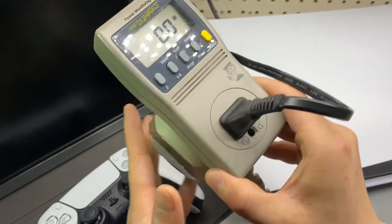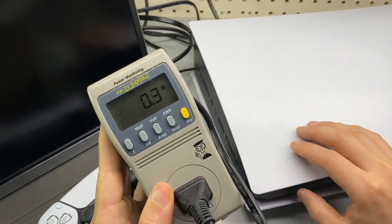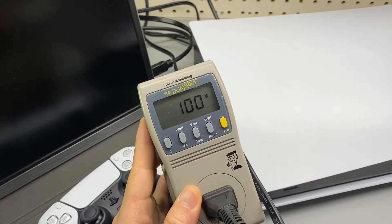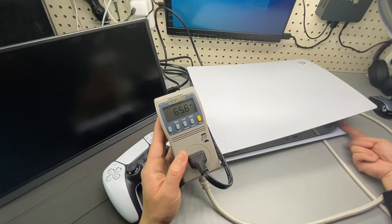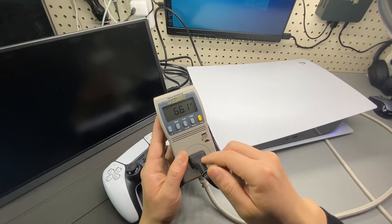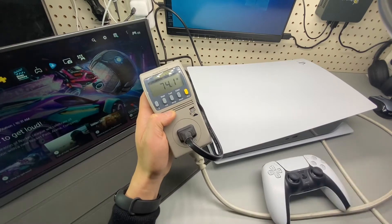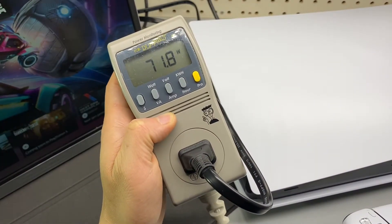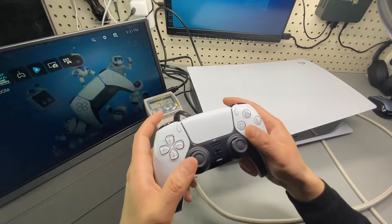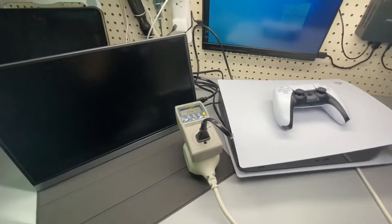I'm using the fast boot-up mode, so let's power it on again. The light is blue — we're looking at 66 watts, and after reboot it's at 71 watts.